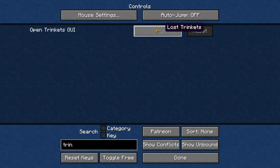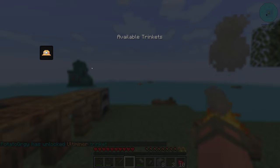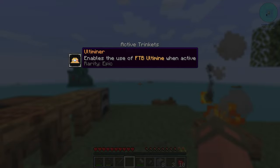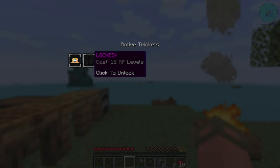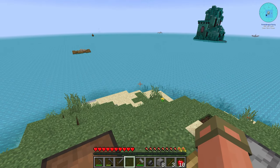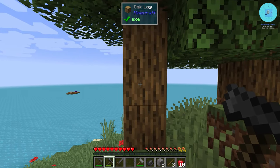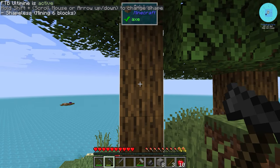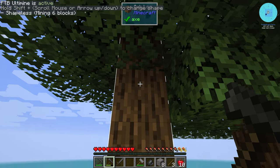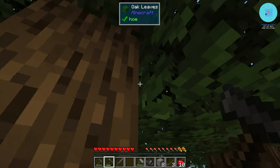We need to figure out the hotkey for the Ultiminer. I'm changing the Trinkets keybind to semicolon — no one ever uses that key and it avoids conflicts. We open the trinkets menu and equip the Ultiminer. To unlock multiple trinket slots you spend experience, which gets expensive but is very worth it. Now we can hold tilde to highlight connected blocks — it even jumps diagonally through the same block type.